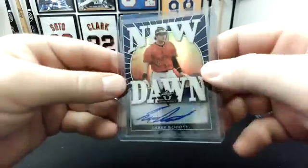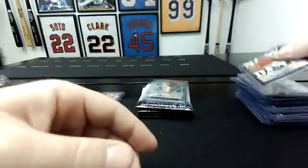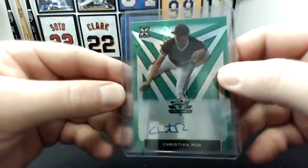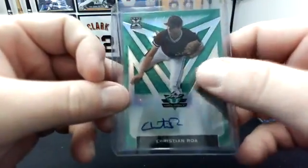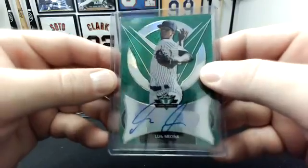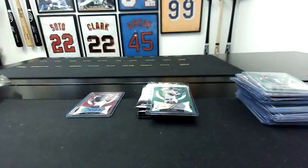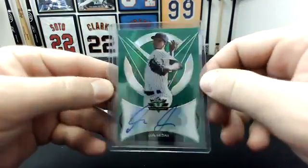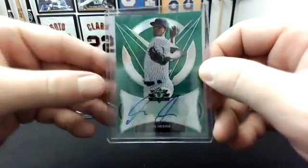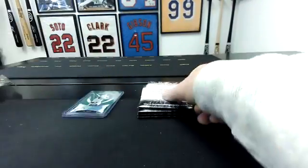A blue to 50 Casey Schmidt, New Dawn. A green Christian Roa — that's to 99. And a green Luis Medina — that was a weird number. Medina is not in the checklist — I think this is a 2019 card that slipped into the 2020 product. So that'll go into random.